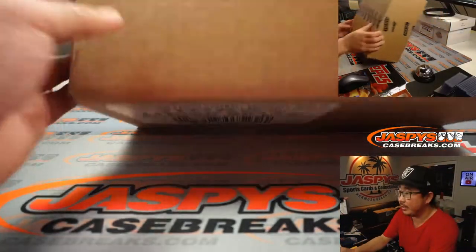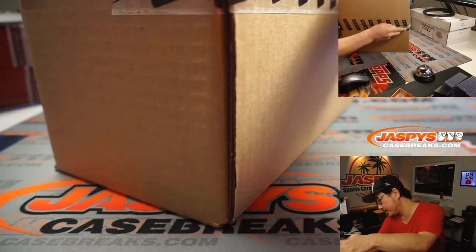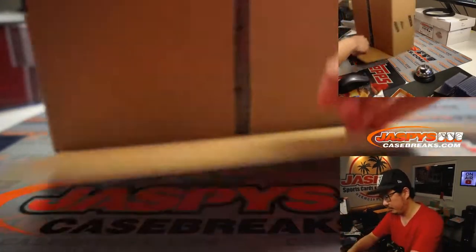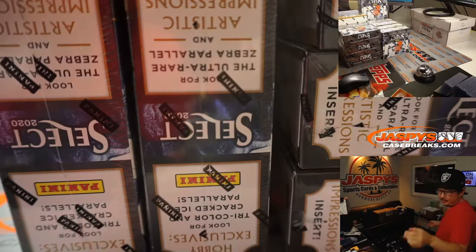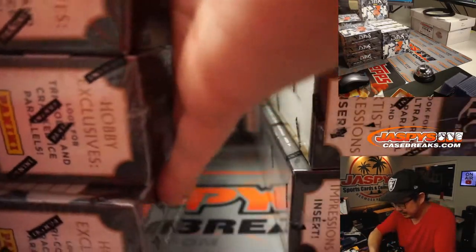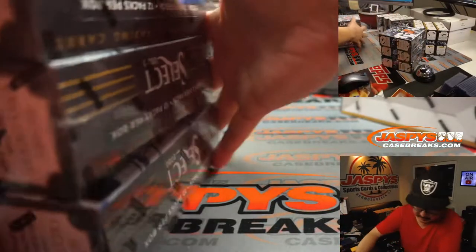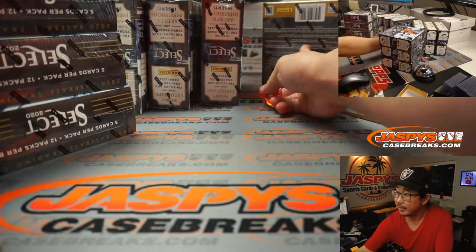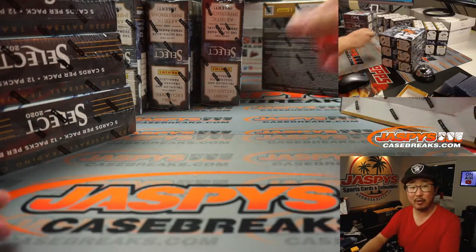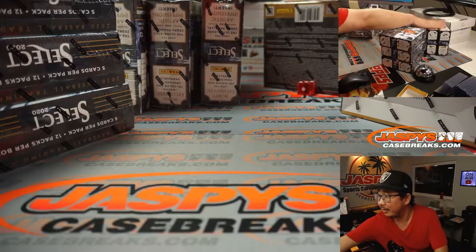We'll sort these by column B, by division, and while you consider trades, let me switch screens. Let's pop open this fresh case of 2020 Panini Select Baseball and see which three boxes we're going to do out of this 12-box case. Let's make stacks of three right here. On the dice roll, if I roll a five or a six, I'll just roll again. And it's three — so it's going to be that group of three back here. We'll mark these so we know they're from the same case.